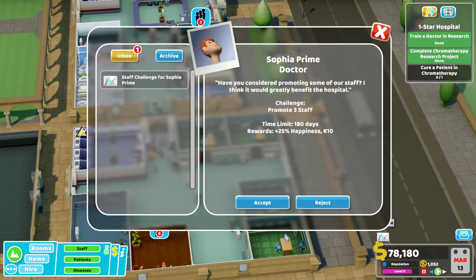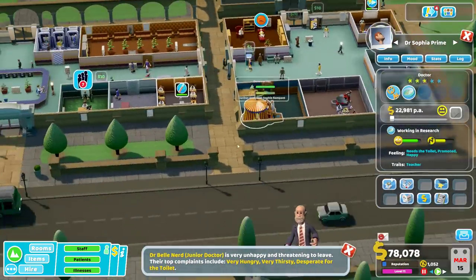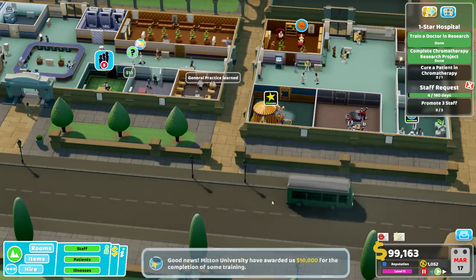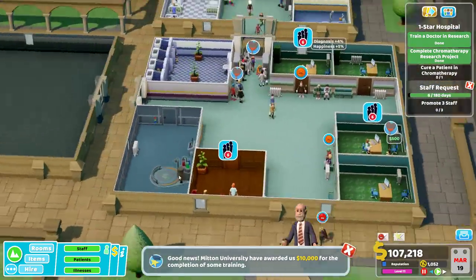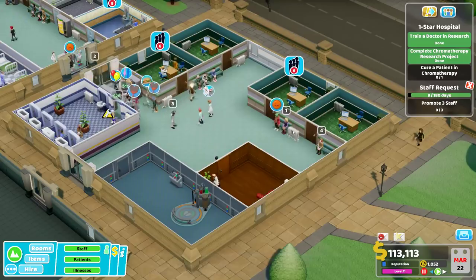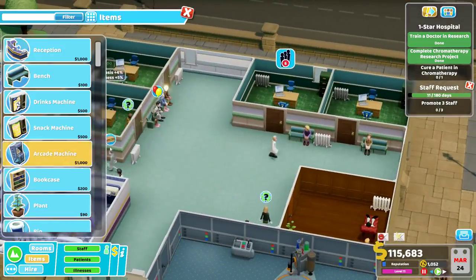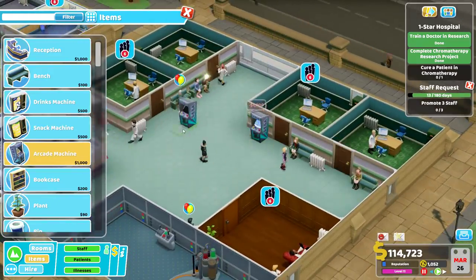Staff pay requests as training is developing. Staff challenge: promote three staff - that we should be able to do. Very unhappy - Bell Nerd. I don't know if there's anything we can do to improve the colorizer. We got some really upset people. Let's get another arcade machine - more arcade machines makes everything better.